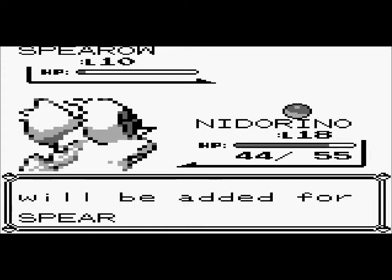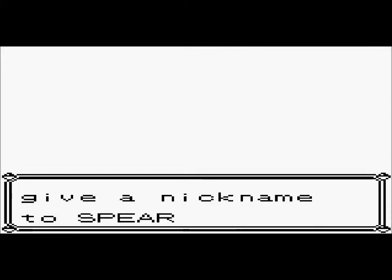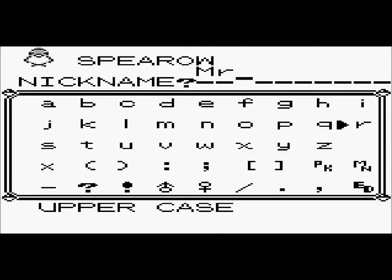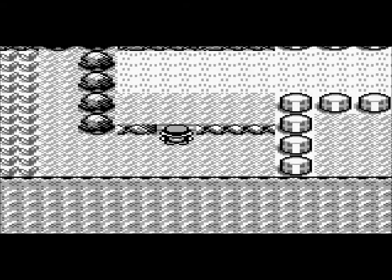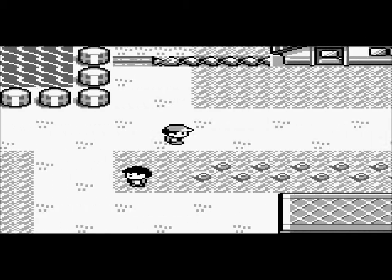Alright, so we caught him. Yeah, this is my slave — my flying slave. I'm gonna nickname him since he's not really a part of my team. His name was supposed to be Mr. Fly, but it ended up as Mr. F because I pressed Enter by mistake. Whoops. So his name is Mr. F.